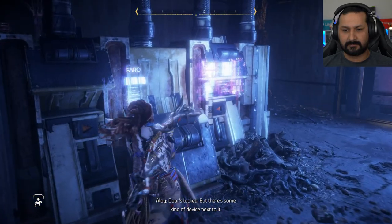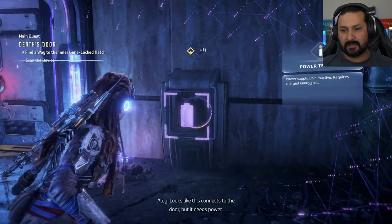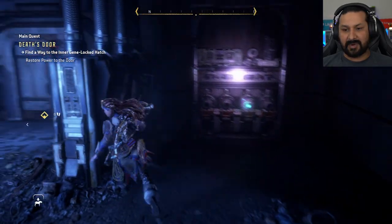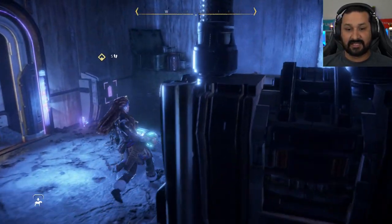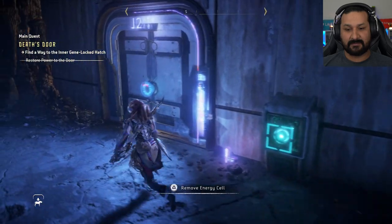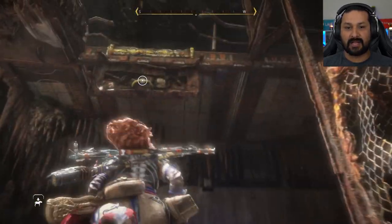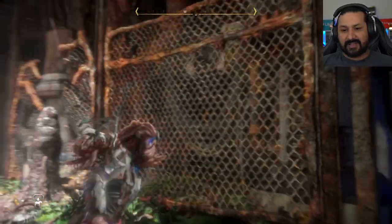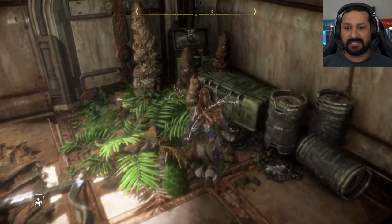There's some kind of device next to it. Looks like this connects to the door but it needs power. So I need to find a power source. Is this it? It can't possibly be that easy — this looks extremely heavy for her. That did it! That was easy. I can see I can go up, but I want to do some light exploring first. I would take out the power cell that's in the front, but that would close the door and lock me out. So let's find a different power cell.